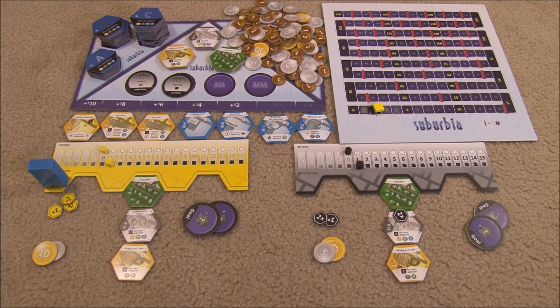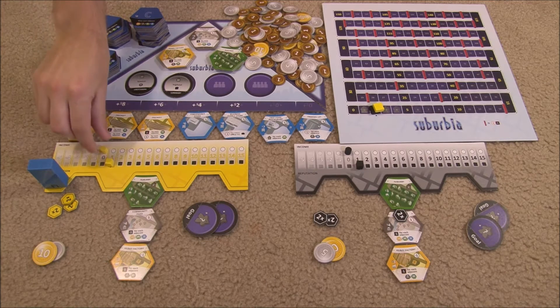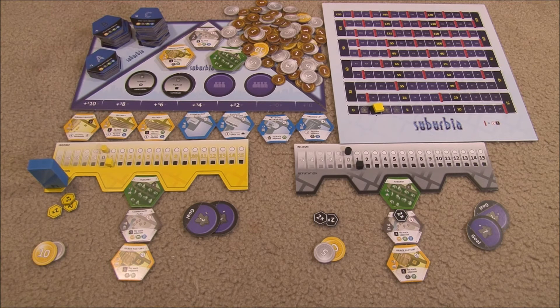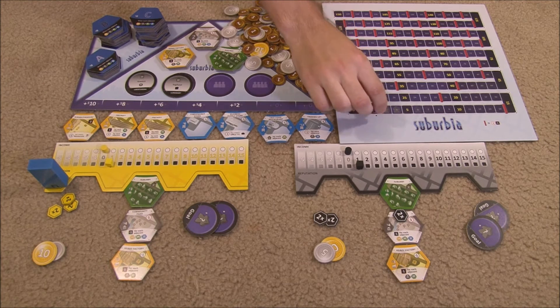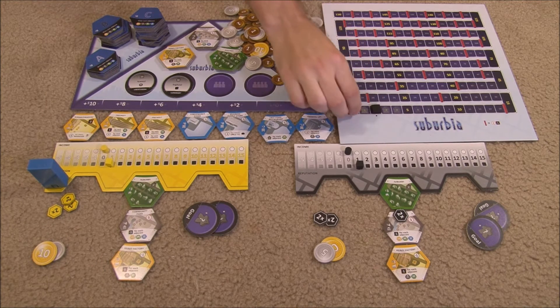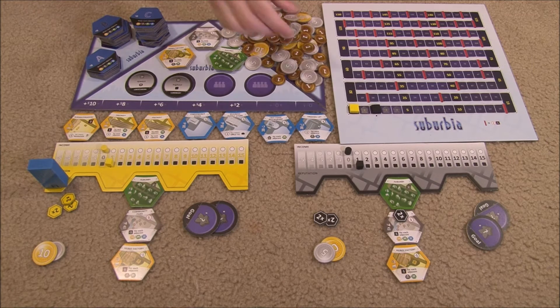The second phase of the turn is earning income. A player earns as much income as indicated by their cylinder. If they have to pay income and have insufficient funds, they pay the additional by moving back one space per dollar owed on the population track. If you reach the zero space and still owe more money, the debt is forgiven.